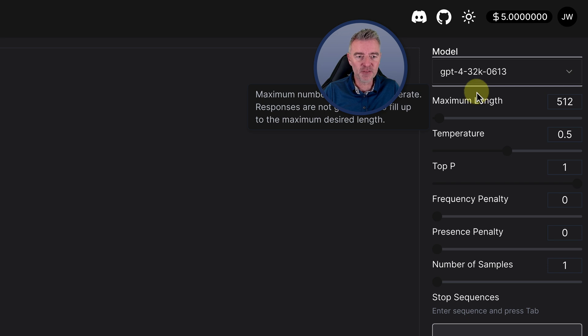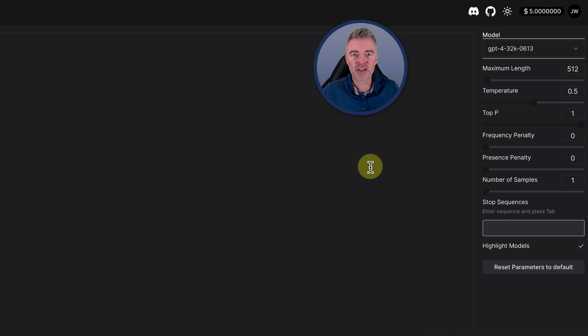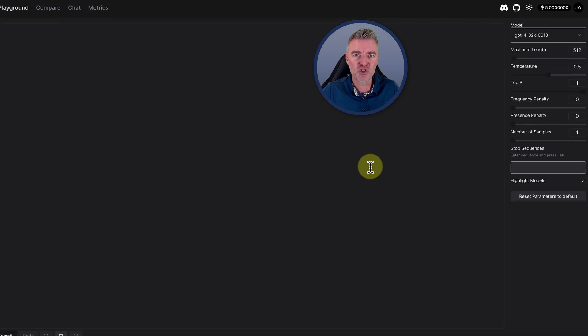Look at this: GPT-4 32K. That is one of the models it has in here, which gives us four times the tokens that normal GPT-4 will give us. And all you need to do is just use this.